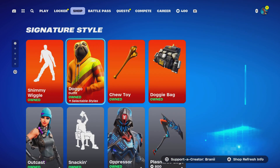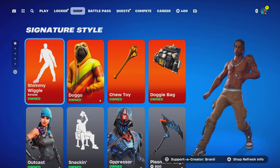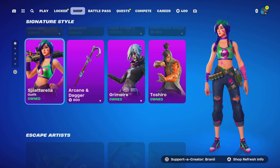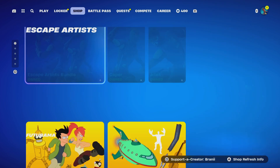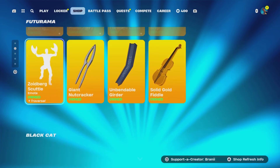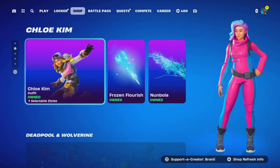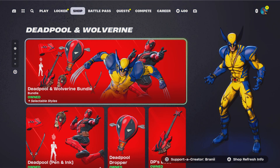We got the Doggo skin back in return. We have the Shimmy Weagle Icon Series Emote back — they finally posted a trailer for that emote. The Outcast skin is back. We have the Splatarela skin back — this one's very competitive, a sweaty skin. We got the Caper skins back, very competitive. We got the Futurama skins still here, which will be leaving in two days. The Black Cat skin is still here. The Chloe Kim skin is still here. They just announced a new Icon Series skin, Rubeus, that will be releasing next week.